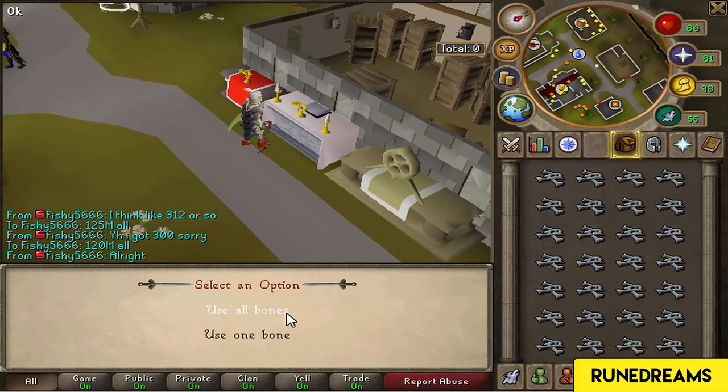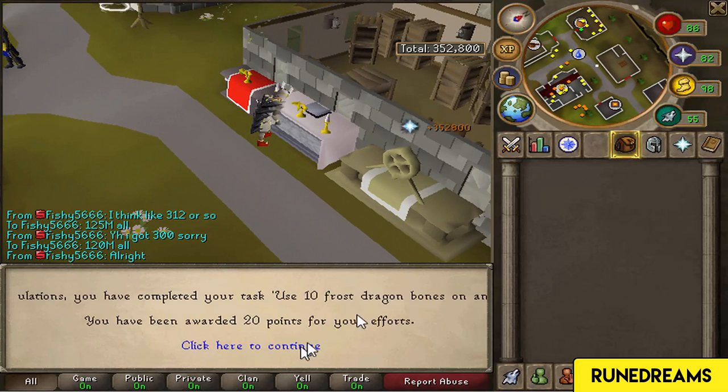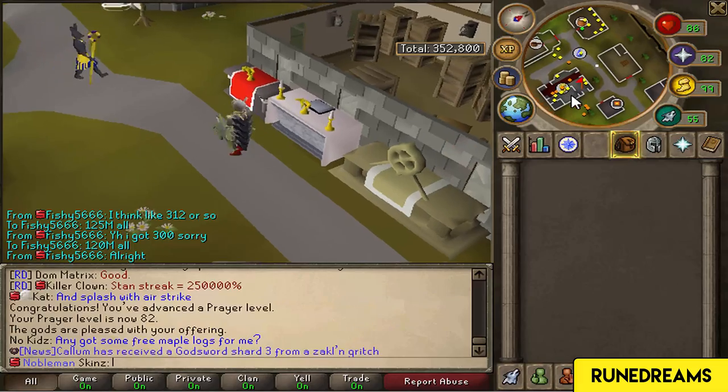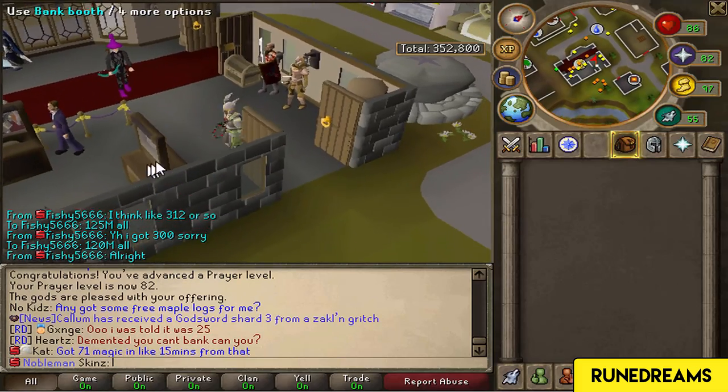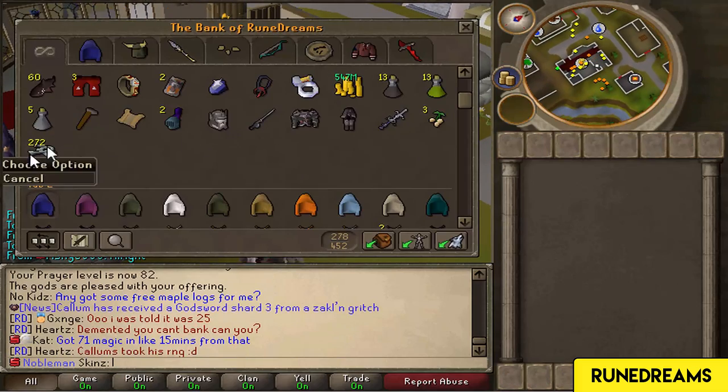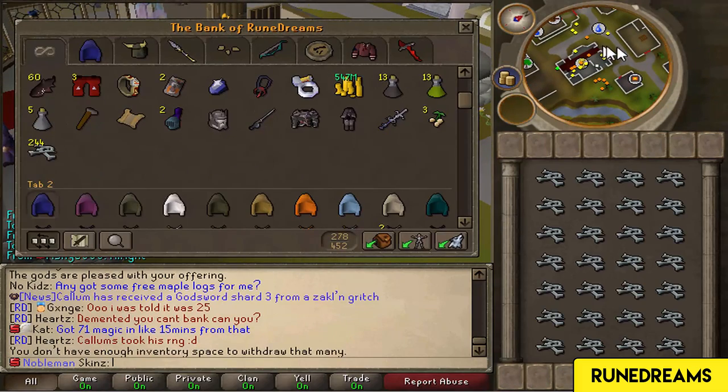What I'm gonna do is reset the XP counter, access the bank, get all of these out - as many as I can carry - and use them all on here at once. 352k XP. Once I've used every single bone, I'll come back and show you what sort of XP I got for 300.